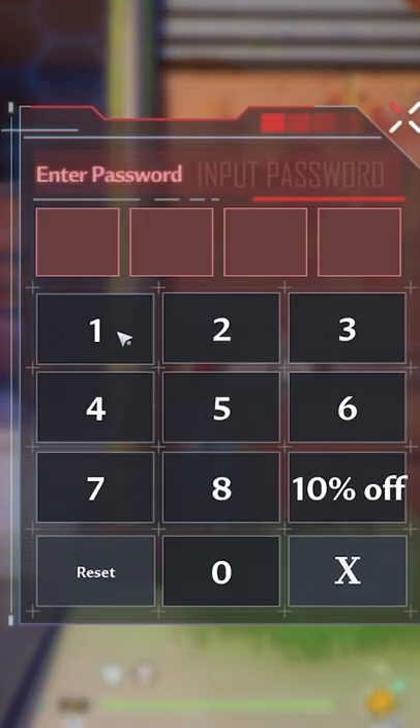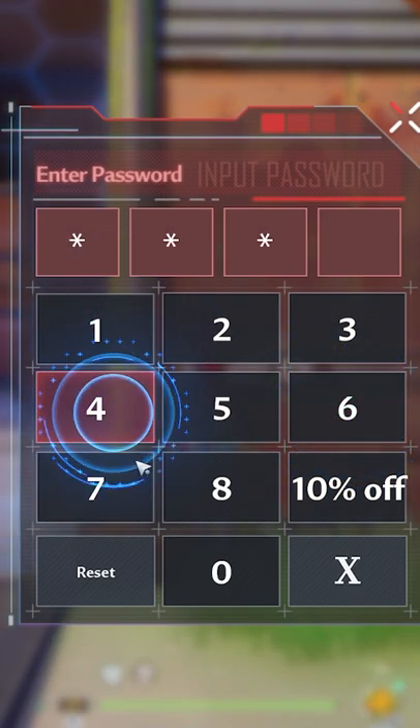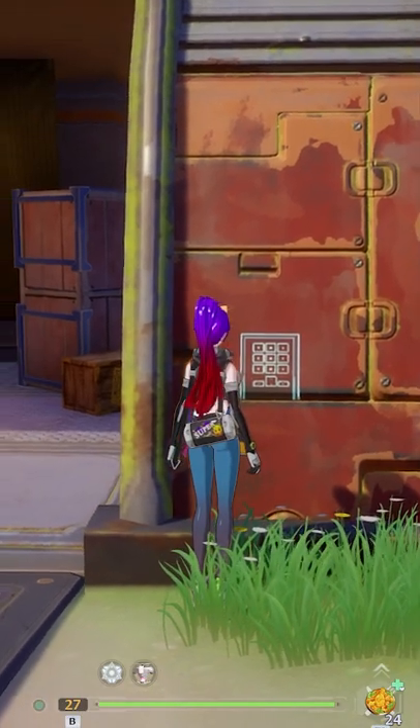The electronic lock — the code is simply 1647. Password correct.